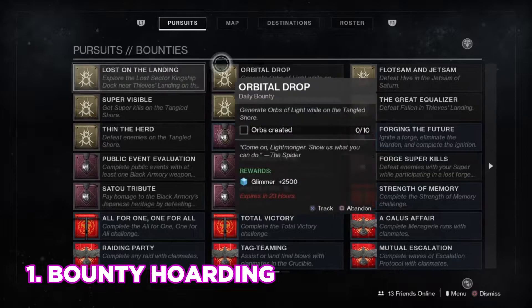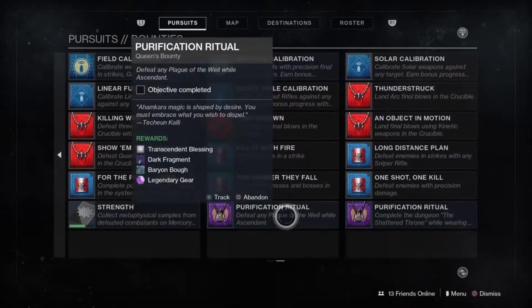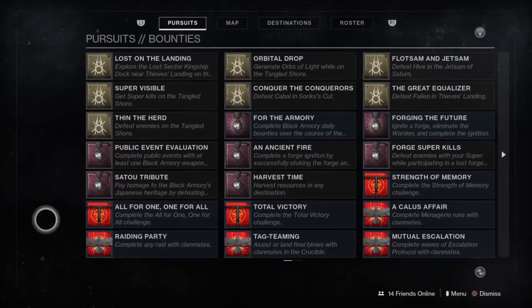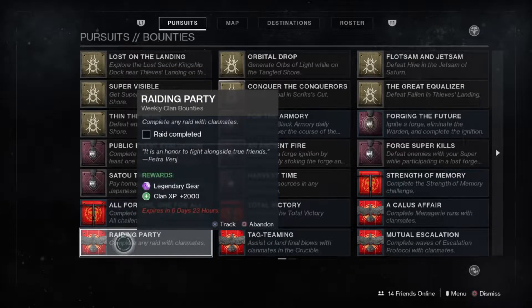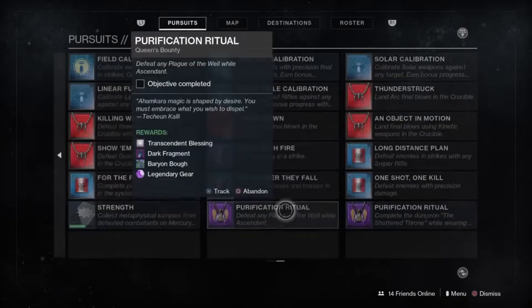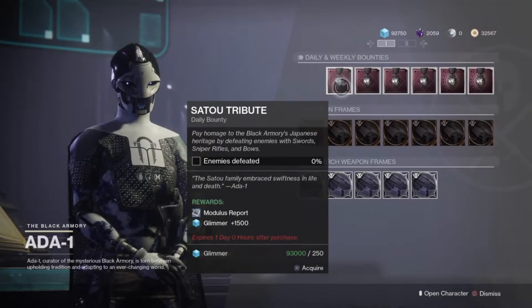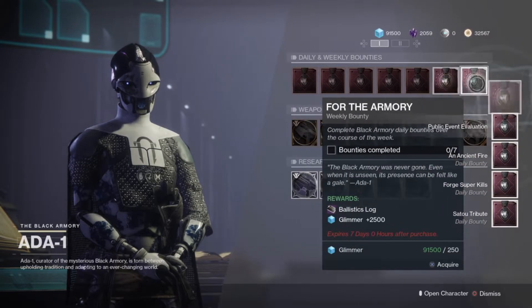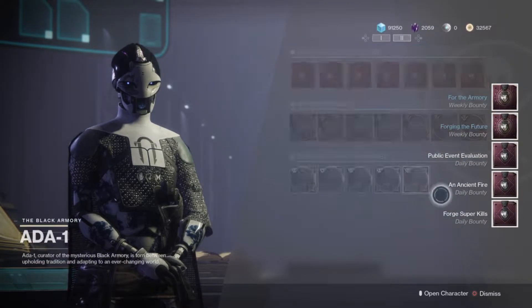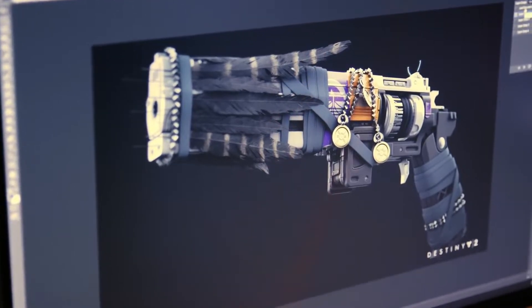At number one we have bounty hoarding. This is an age-old tactic that players have used to level quickly ever since Destiny 1. It's very simple and doesn't require too much effort. If you're playing Destiny right now waiting for Shadowkeep, it'll be worth your while to complete and hoard bounties. While some bounties rewarding gear won't help in the leveling process as gear will be kept at 751, it's the XP we're after. Having an on-demand stash of XP will no doubt skyrocket your character right out the gate when Shadowkeep launches.